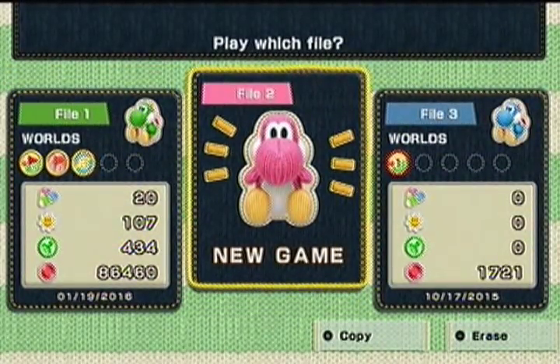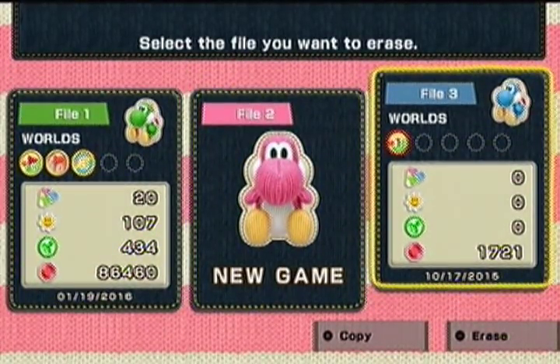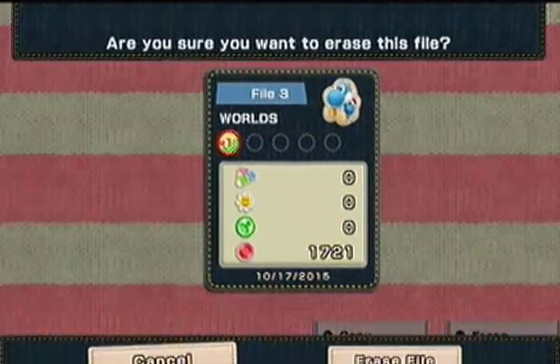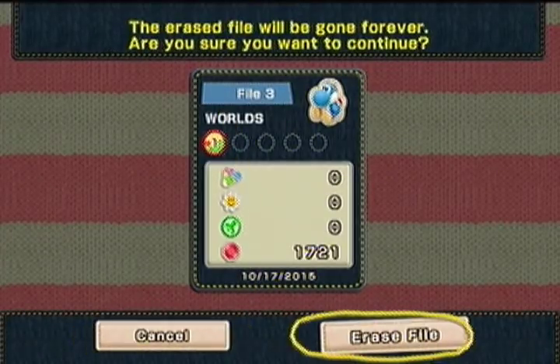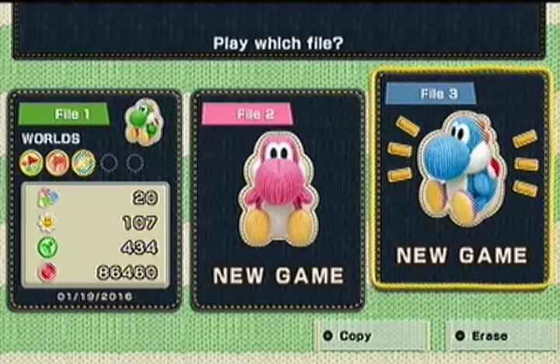I've been looking forward to playing this for a good while. I did have a Twitter poll a few days ago over the weekend as to what game they wanted to see me do after Hollow Knight. By a slim margin, they picked Yoshi's Woolly World over Metroid Prime 2 Echoes by a single vote. Other notable mentions were Cuphead and Sly 3 Honor Among Thieves — I just had to call it Sly 3 on Twitter because it ran out of room.